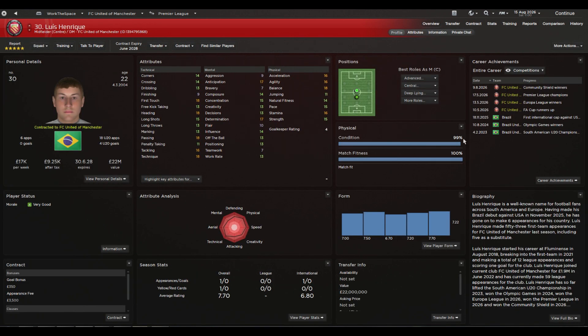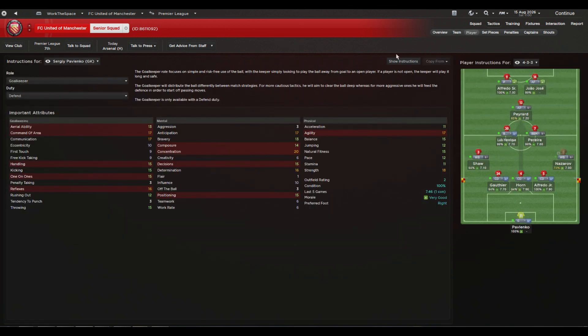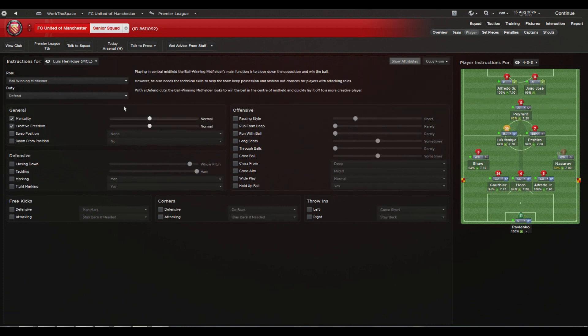Peraria is a really well-rounded center mid — insane stamina, good decisions and determination, decent pace. That suits him perfectly to the box-to-box role. With Luis Enrique it gets slightly different. He's a pacey player who can play anchorman, but his stats — lacking bravery, anticipation, and teamwork — mean he isn't a super effective ball-winning midfielder in the traditional sense. However, his technical stats are very good, particularly 18 passing, which is really useful for a player in a defensive position.